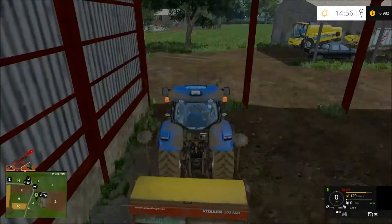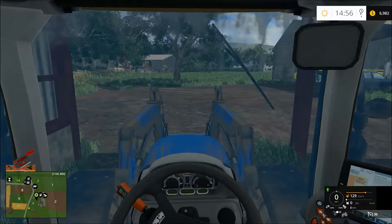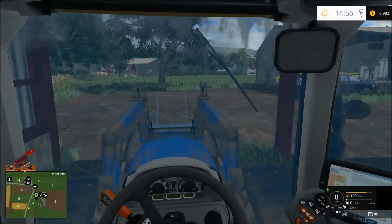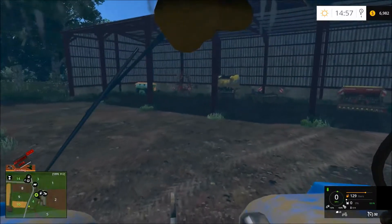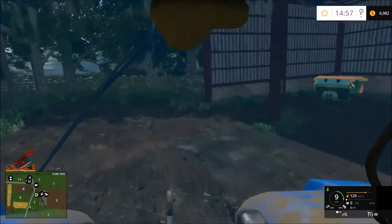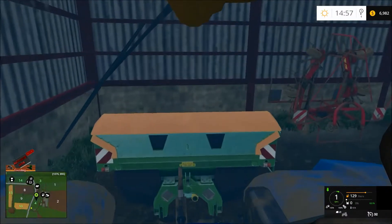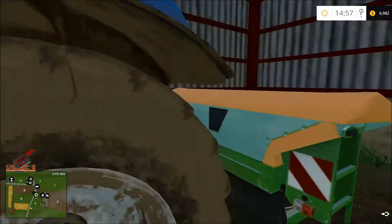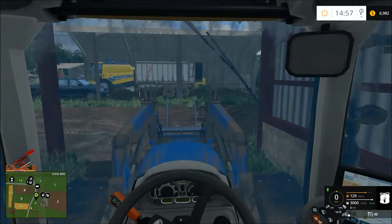We can grab this and hook up the fertilizer spreader to it, then go fertilize the field we just plowed. After that, I want to take the old cedar down to the store and see how much I can get trading it in for a new cedar. I'll have to take the Sammy because it's the only one that can pull the bigger cedar I'm wanting to get.